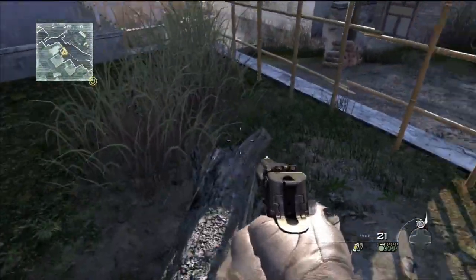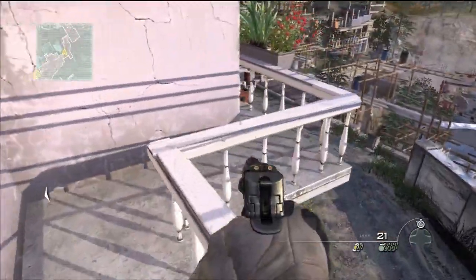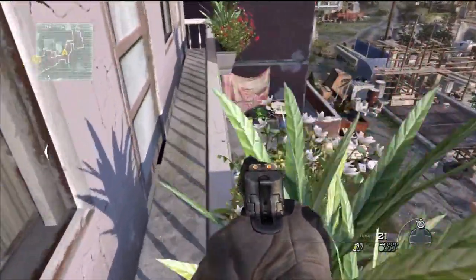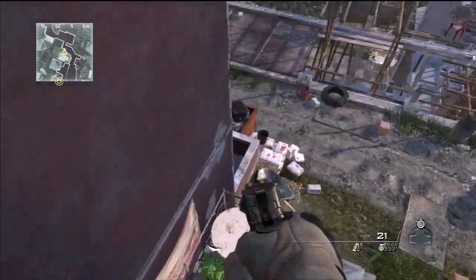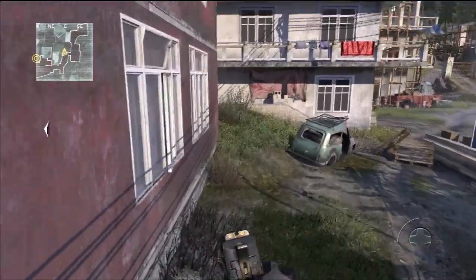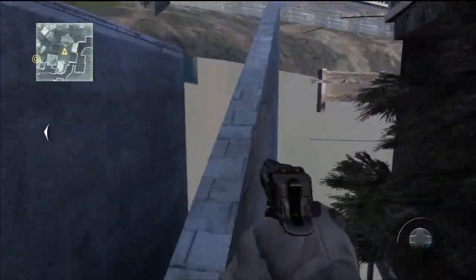You're going to have to jump onto this wooden log and then strafe jump onto this balcony. From there you're going to follow the railing of the balcony and then you're going to have to jump down to the balcony below. This will get you past all of the barriers so from here you'll be able to run around freely. But other than that, that's all you have to do to get out of this Spec Ops mission — it is very simple.